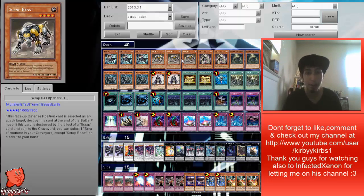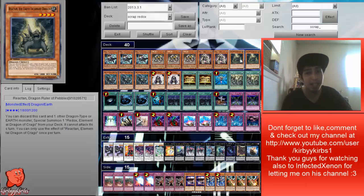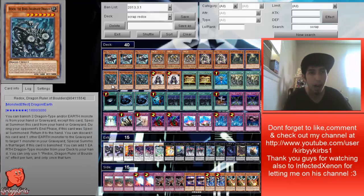We're running two Scrap Goblin — every time I see Scrap Goblin I think of the Green Goblin for some reason. Scrap Goblin basically prevents you from getting OTK'd, and whenever he's destroyed by a scrap effect, same as Beast, you grab one from your graveyard and add it to your hand. We're running two Reactants basically just to grab Redox from the deck and go into rank sevens. We're running Redox for two reasons: one for rank sevens, and two for bringing back anything from the graveyard.